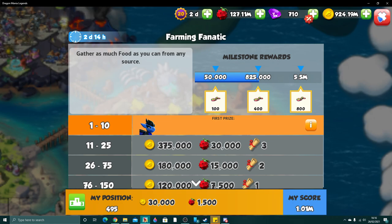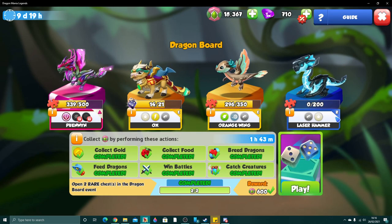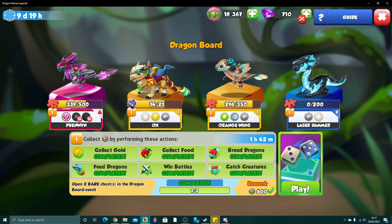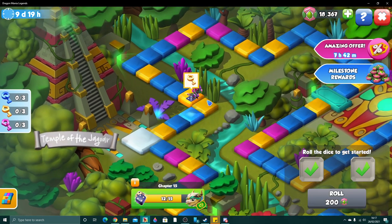We've only got another four million to collect and then we get 800 more leaf stones, so we'll do that over the weekend. Coming back to dragon board — we're going to have that ancient dungeon next week, and then a catch-up dungeon after that. So your chances of getting the chest ancient and such are very far from done at this point.